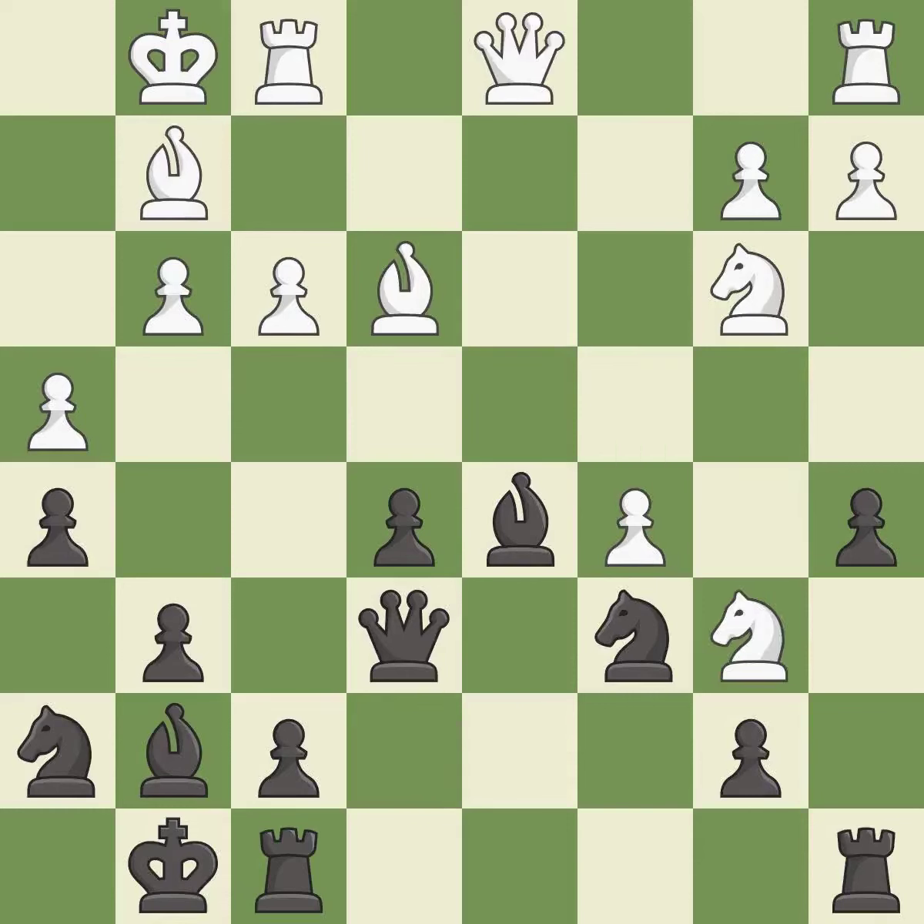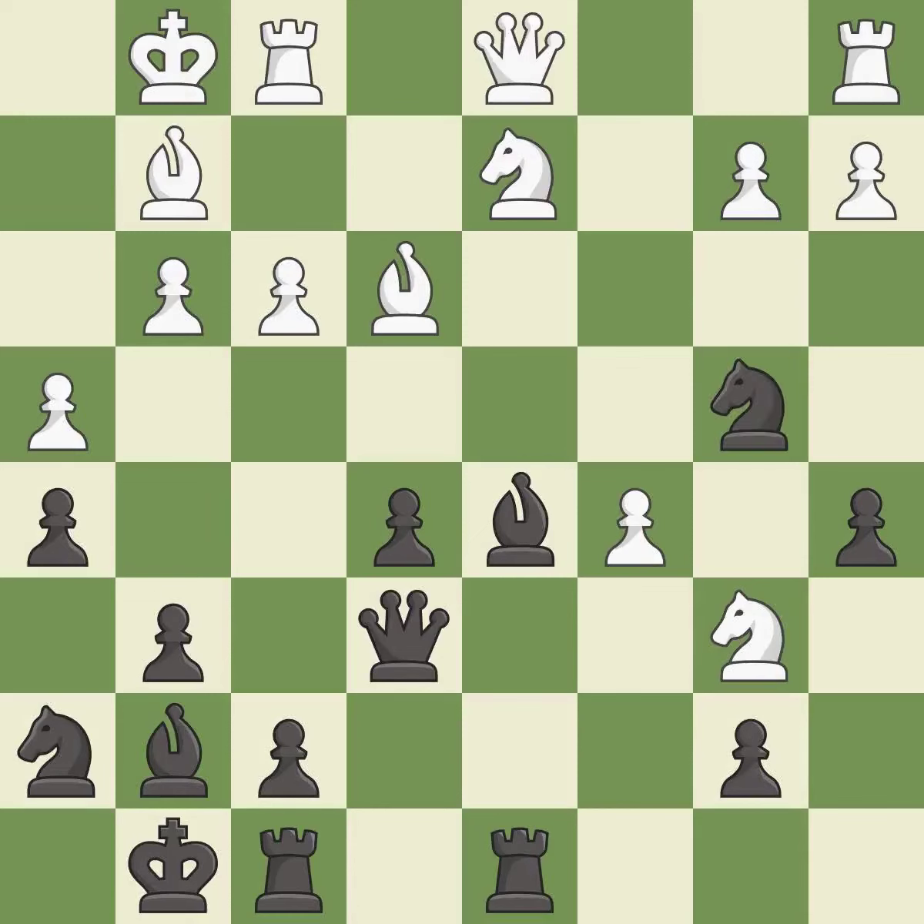The bishop is now adequately defended. This threatens to reveal an attack on a queen — it is best. The game was close to balanced, but now white is worse — it is an inaccuracy. This threatens to reveal an attack on a pawn.